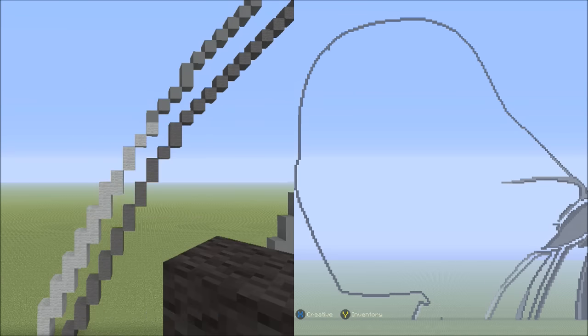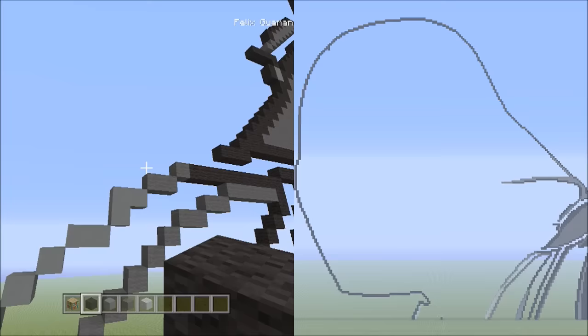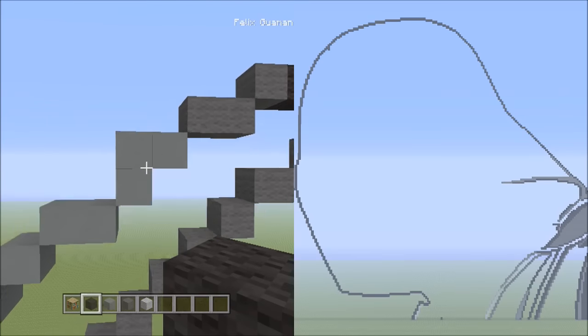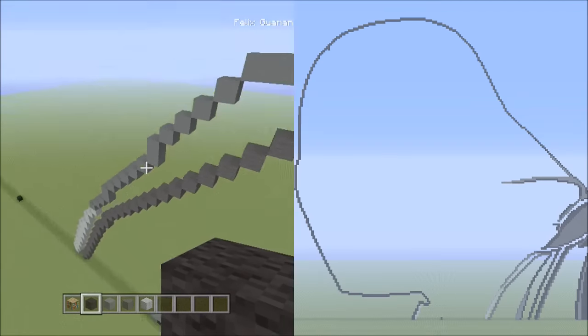We're going to be switching back over to the black wool. Let's fly all the way back up here, going back to this upside-down L shape we had with the cyan clay where we started from up here.